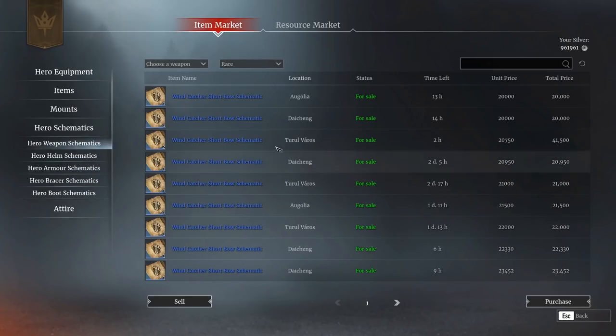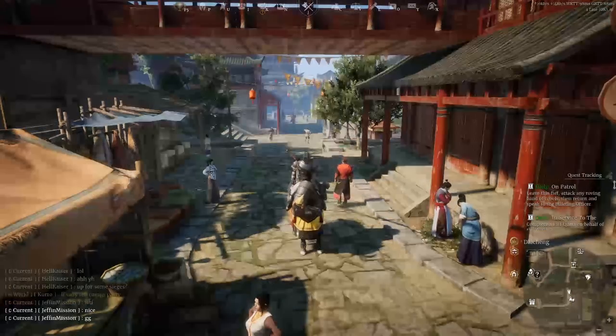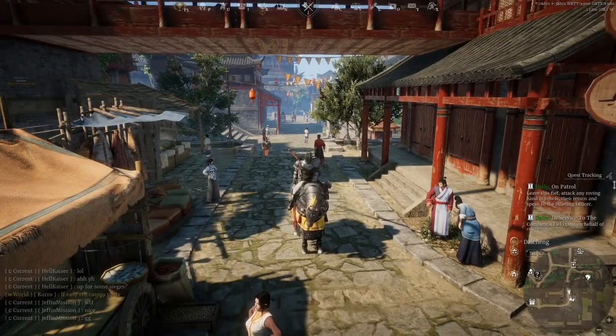The only items I'm personally interested in are generally weapon schematics, because I think these tend to be underpriced — apart from the Windcatcher Bow, which there seem to be a lot of. Any other class tends not to have very many listed. There's currently only one listed and I think it's quite cheap at 23,000 silver. The way the price cap currently works means you can't list them for more, but I think at some point that may end up changing.